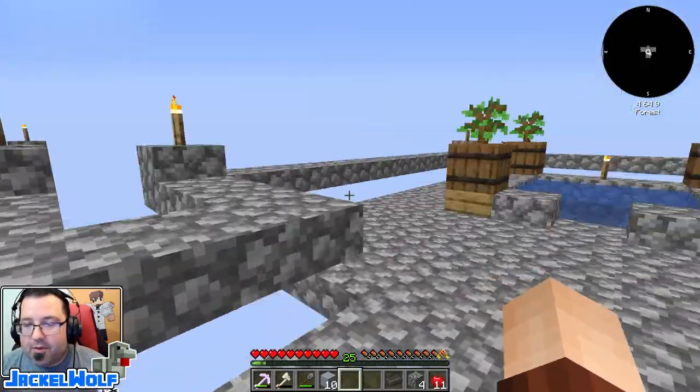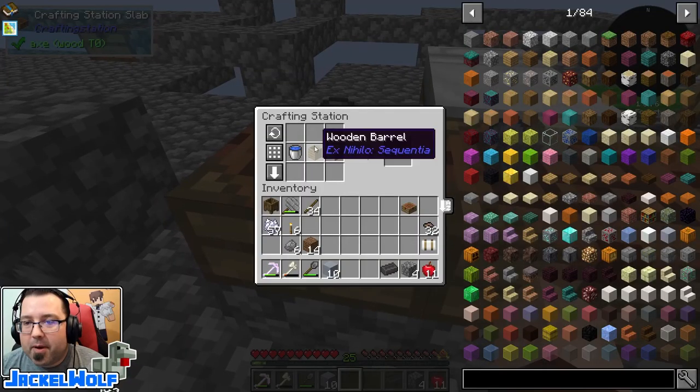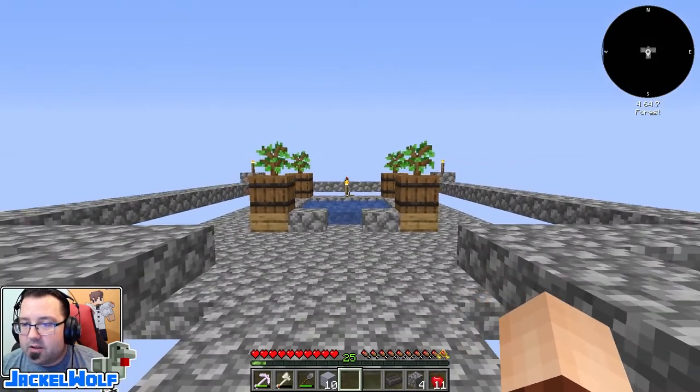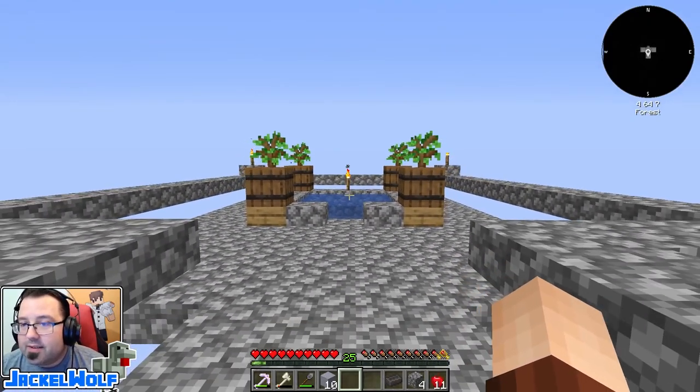We took the opportunity after that to make ourselves an infinite water supply, and then we used that water with a barrel to make ourselves some clay. That's because we are planning on using a lot of clay in this episode because we're going to go and make ourselves a seared melter.